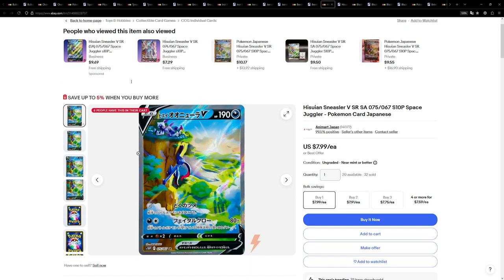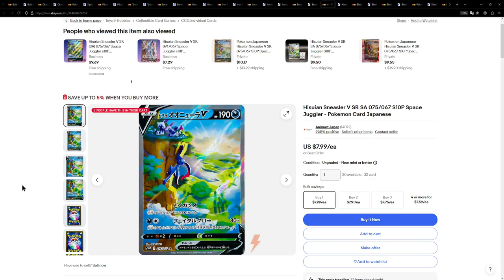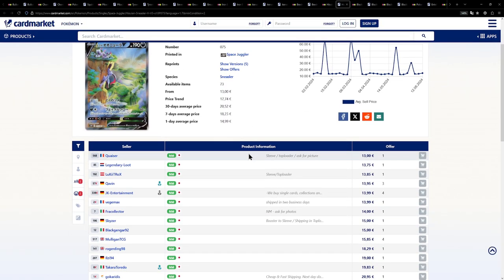Now the last alternate art in this video is this Hisuian Sneasler V, available at $8. I've actually featured this card before on the channel. I still believe this is a really cool illustration. For $8, such a stunning illustration with the cool Japanese texture — that's a no-brainer for me. Over on the European side it is a little bit more expensive, but I still say this price is very competitive at €13.